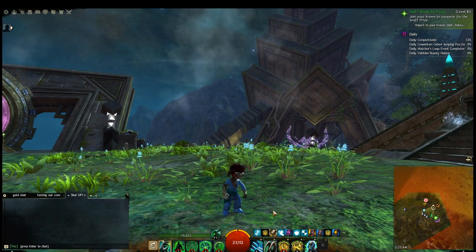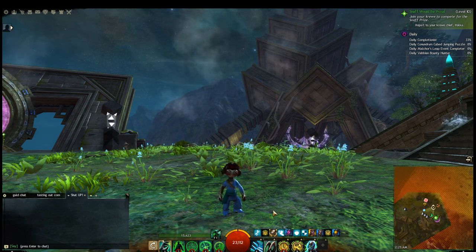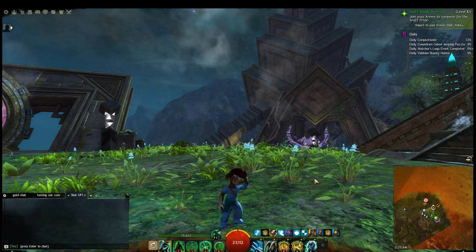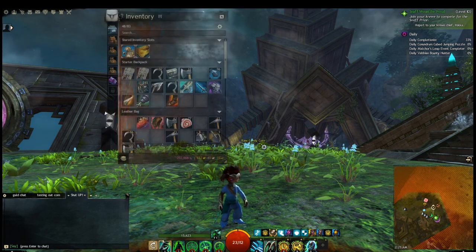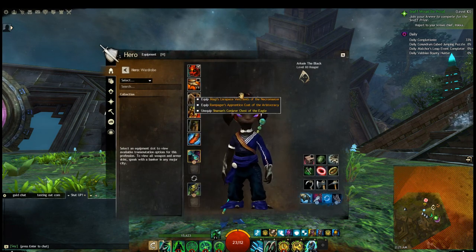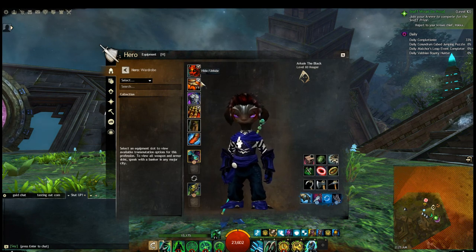I decided to create some kind of outfit that looks like really stupid pajamas so I can wander around lower areas looking like an idiot. So let me just get back into the hero panel and re-equip all the old stuff to get him back looking the way he was.